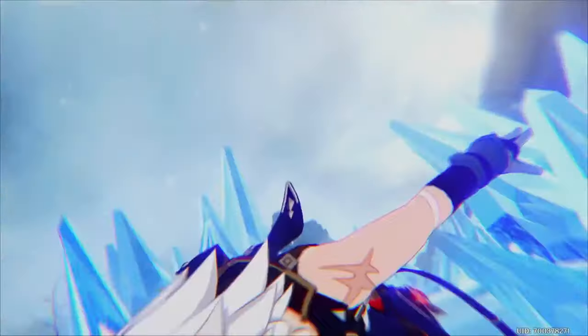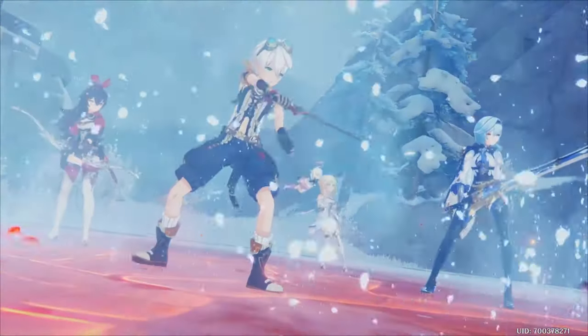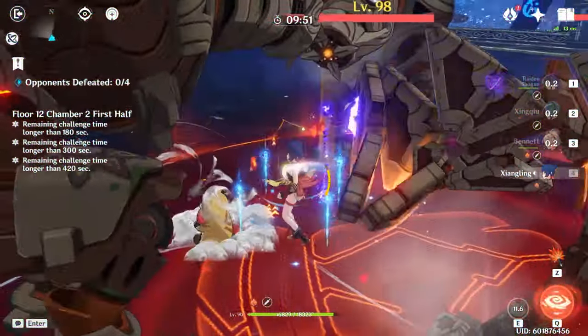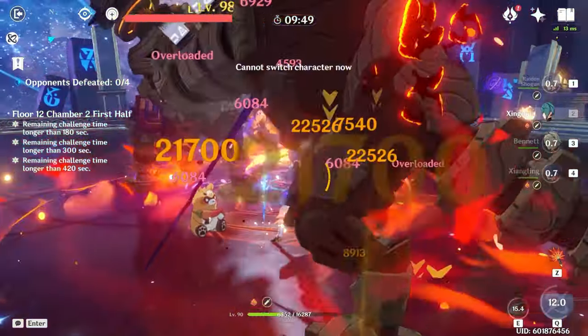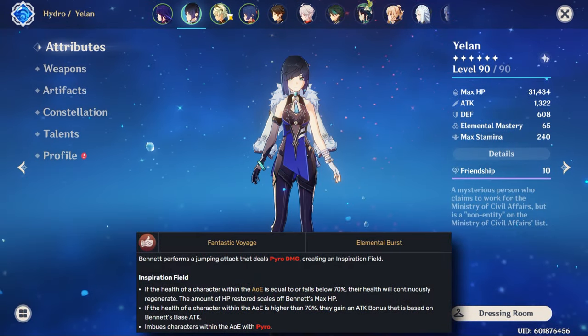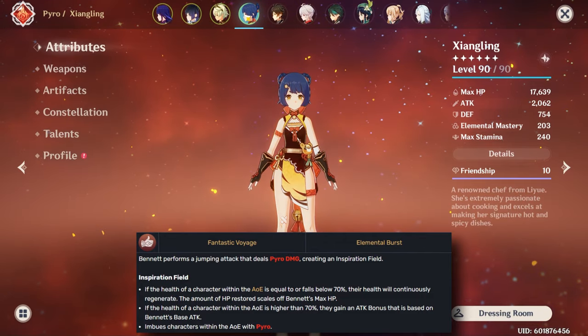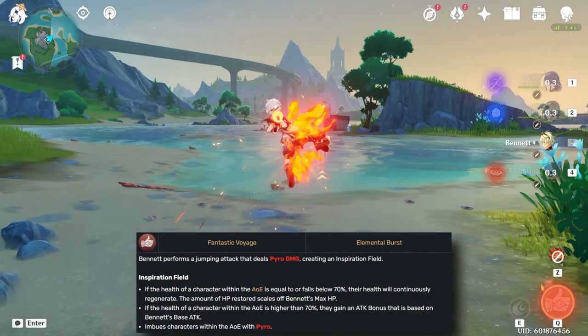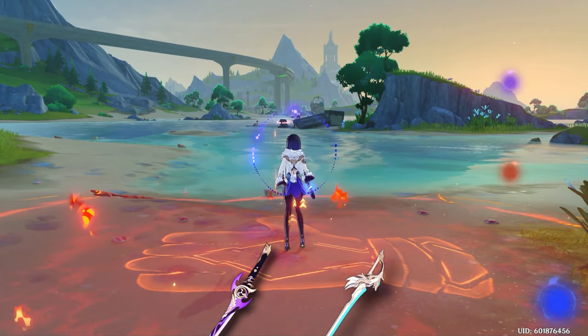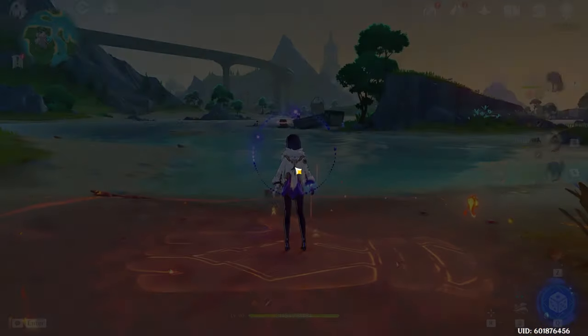For a more boring take, we have Mr. Bennett, who had to be in the video no matter what. There's a reason he's called the Walking Elemental Burst. On activation, he smashes the ground with a big red circle that deals pretty significant pyro damage if he can vaporize or melt it. Anyone who stands in the circle continuously regenerates HP up to 70% of their max health, and during this time they get a huge flat attack boost — around 120% of Bennett's base attack including C1, which if you equip max attack swords amounts to just over a thousand.